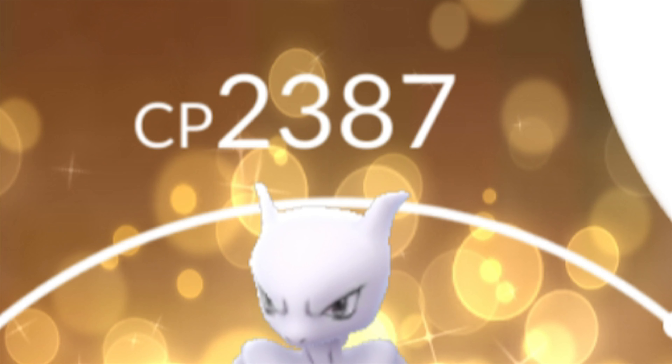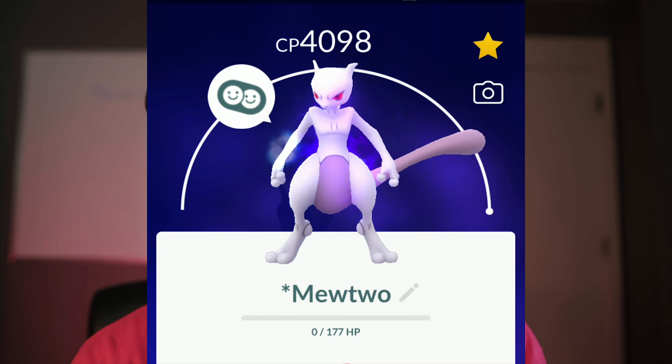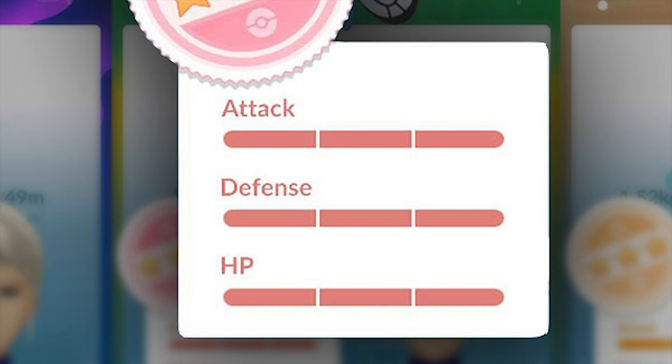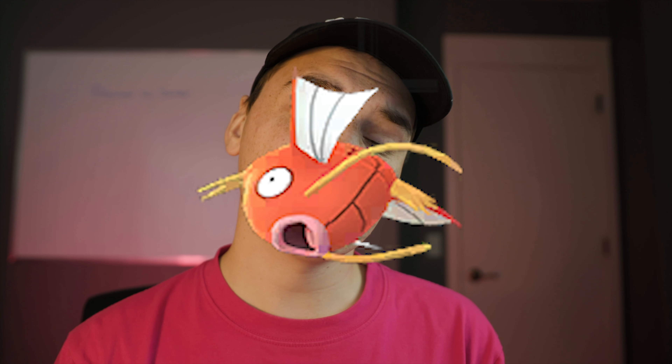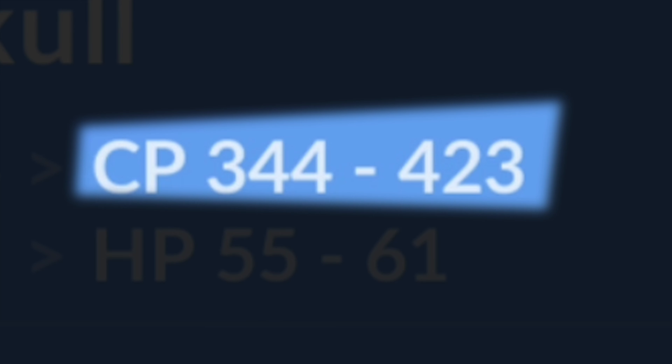Now, the most confusing number: CP. CP is a general number showing the overall strength of a Pokemon. No one knows the exact formula, but it involves base stats, the level, and the species all mixed together. For example, a Mewtwo at level 40 with max stats has around 4,000 CP, while a Magikarp at level 40 with max stats has around 200 CP. If you have the same species at the same level but different IVs, the CP will be different — this is what I call the CP range.